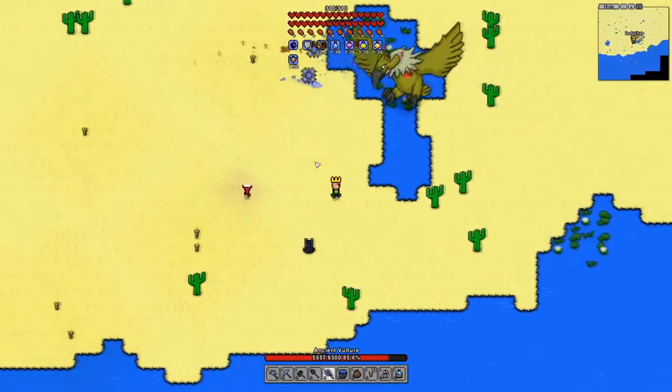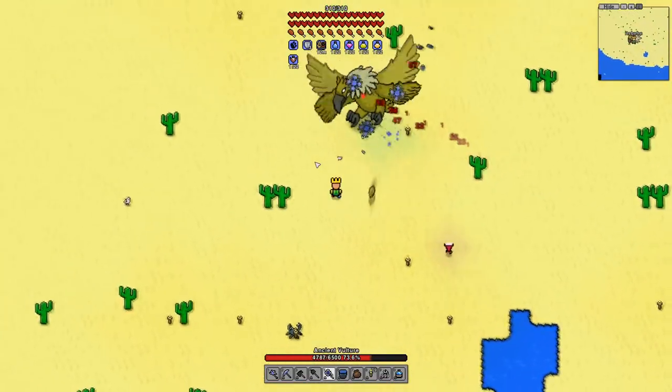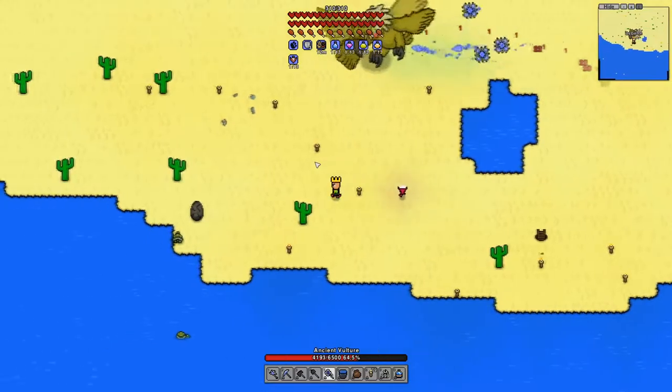The vulture will fly around trying to collide with you, as well as shooting feathers. During the second phase, the vulture will begin to set down eggs that will, when hatched, summon mini vultures that do the exact same thing as the big vulture. You can destroy the eggs before they hatch, or kill the vultures as they come at you.